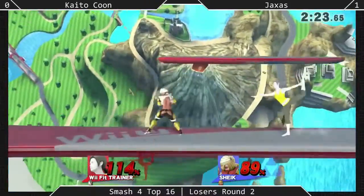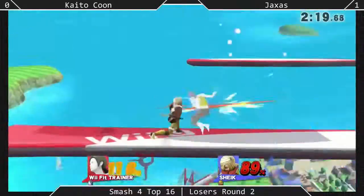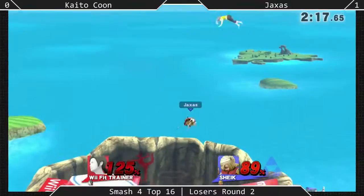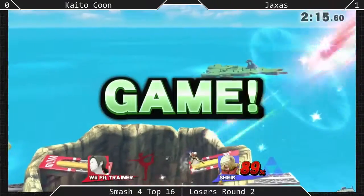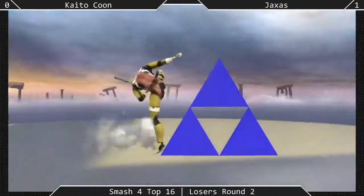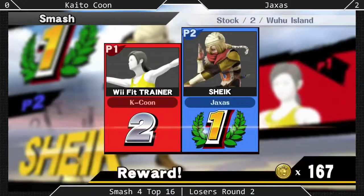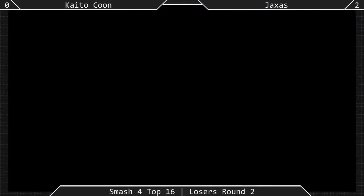That's what you gotta do against Jaxus and people who pursue very heavily with their up-airs — jump out of there. Don't air dodge, because they're waiting. They're watching to see you air dodge, and when they see you air dodge — the Bouncing Fish takes it. Both times finished off with the Bouncing Fish, and both were the lead-ups because Wii Fit Trainer was trying to avoid the up-air and ends up getting hit with the Bouncing Fish.